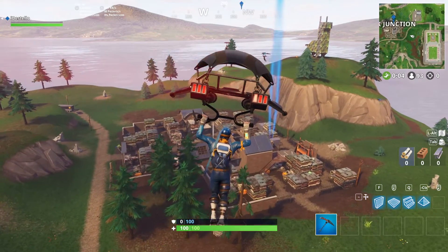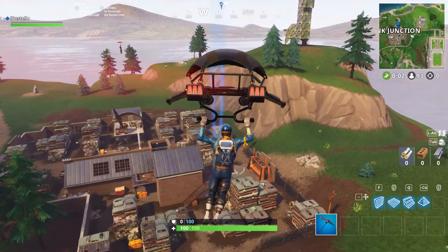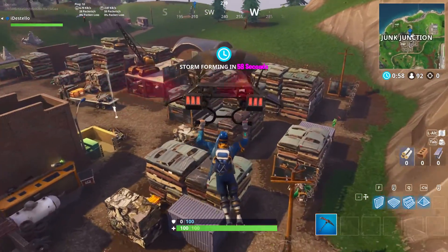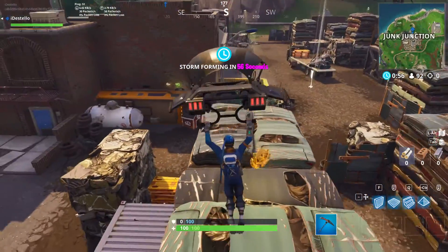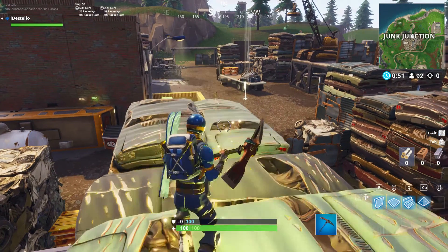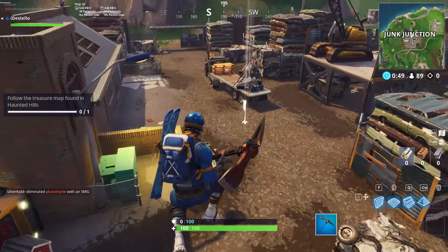You're going to land on this pile of scrap metal — this will be where the star is located. While you're here, if you walk forward you'll see a clear white thing on the ground. If you walk over that, it will also complete part of your other challenge, which is to walk in the center of four named locations.